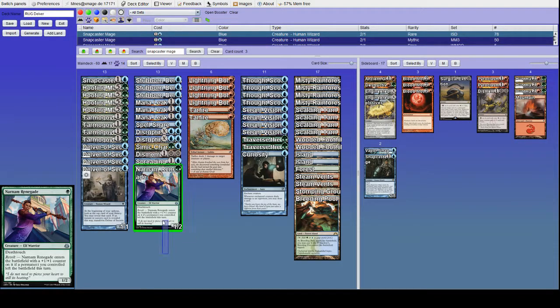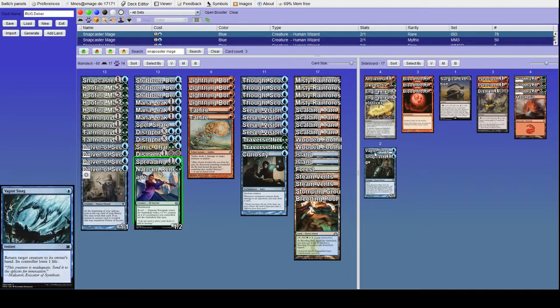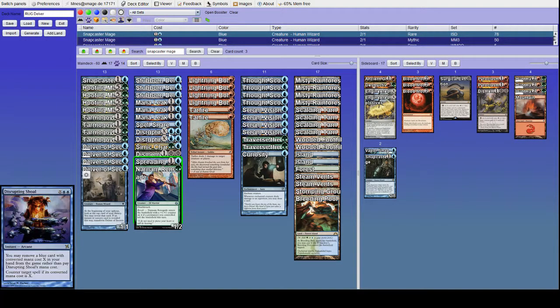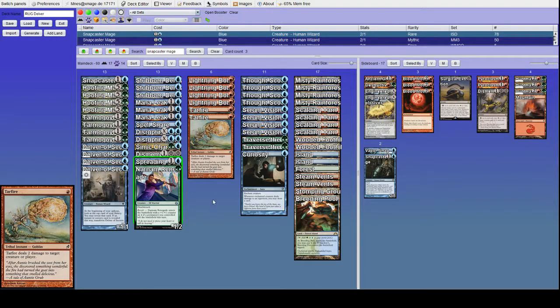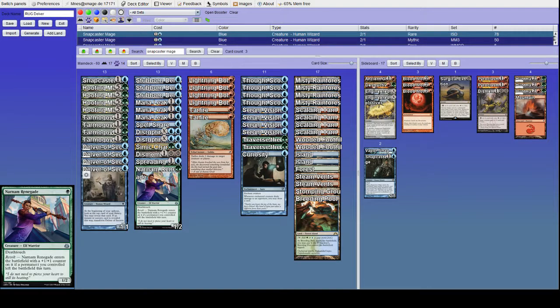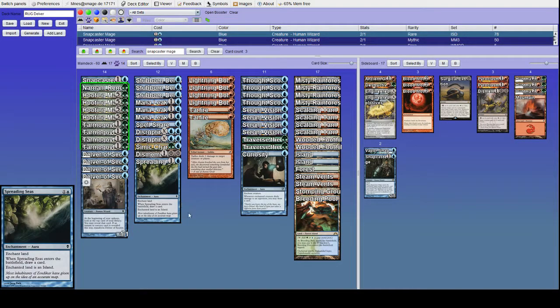Spreading Seas and Narnam Renegade — I have not played with these cards nearly enough to know whether or not they deserve a spot in the deck. So far they're at least passable. I don't know if in practice Spreading Seas is better than Vaporsnag, or even Simic Charm number two, or maybe Disrupting Shoal, Spell Snare, or a seventh Boltifact.